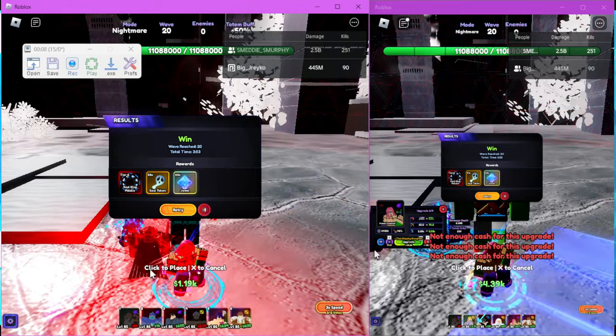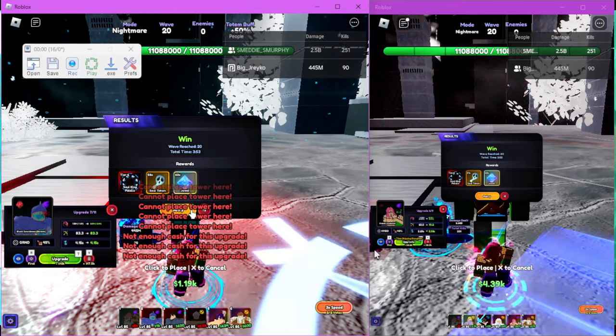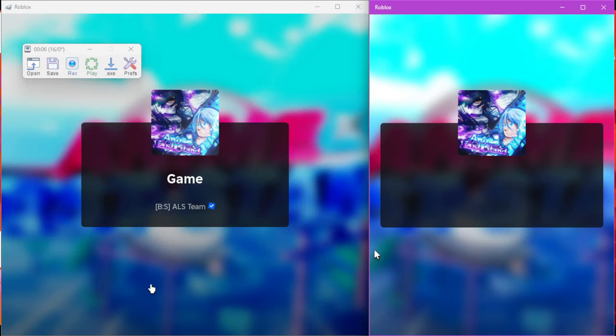We have a lot of tier 6 portals. It's 100% drop right now — I don't know if it's always going to be like that, but it is right now. I hope you enjoyed the video. That's about it. Enjoy your AFKs. Peace!